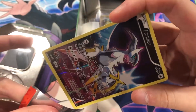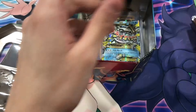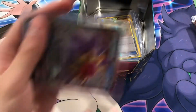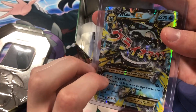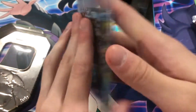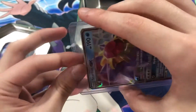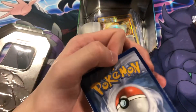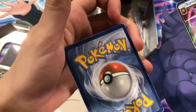Seems like most of these cards are going to be minty. If it's not minty it's usually because of black dots. So we got Starmie and Mega Glalie — I thought that was Steelix for a second. Mega Glalie EX — cool. Ooh, that Glalie took a beating!